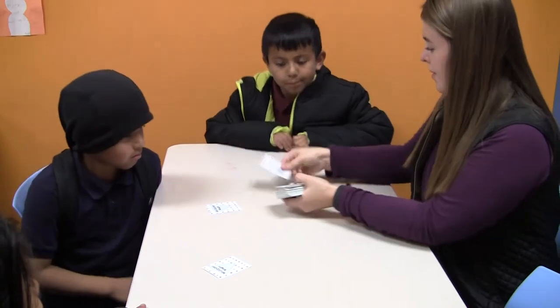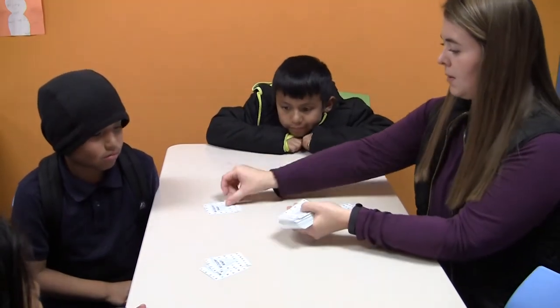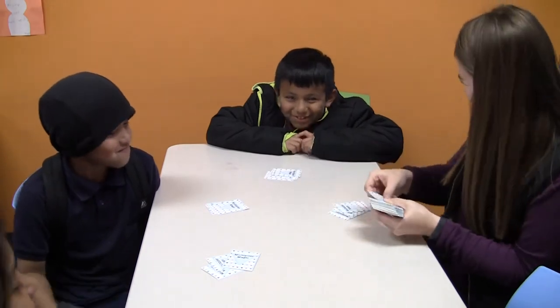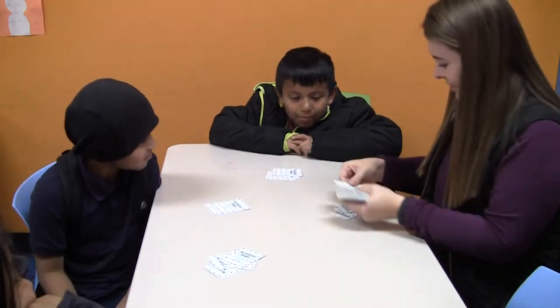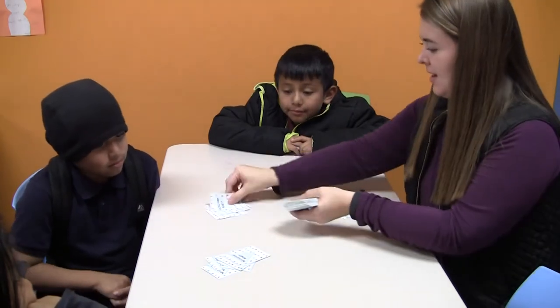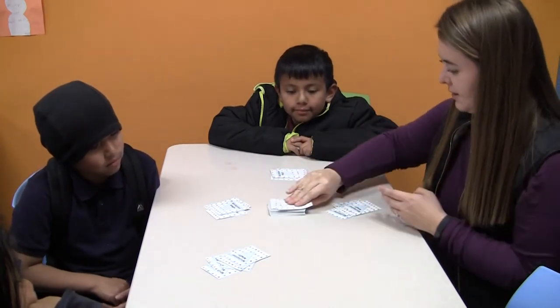All you will need is a set of Multiplier Magic cards. To set up, deal each person 7-10 cards depending on the number of people playing. Place the remaining cards face down in the center of the table. Flip the top card up to start a discard pile. The person to the left of the dealer plays first.